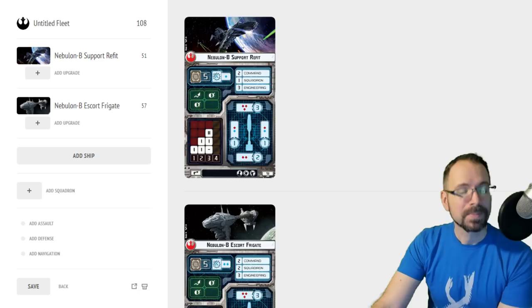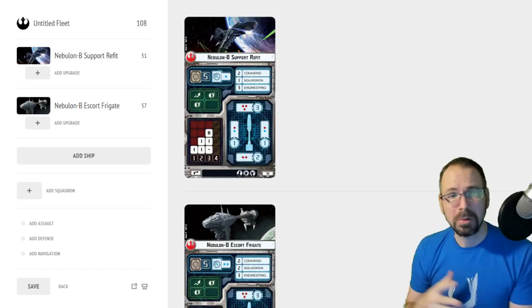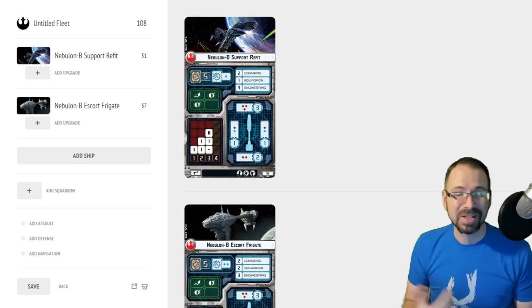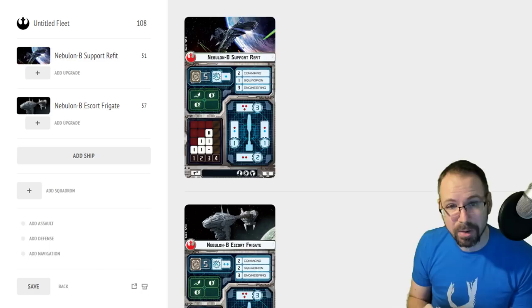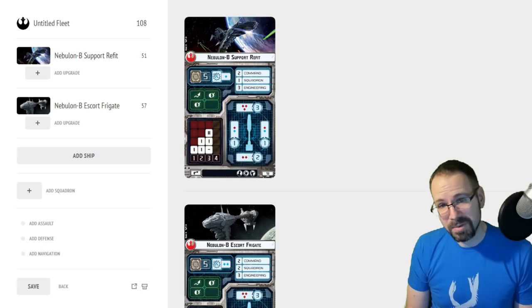So let's talk about the Nebulon B. This ship came with the Core Set. It was one of those ships a lot of people used at first and got kind of sick and tired of because it was pretty weak on the sides and didn't have redirect. People eventually moved on and started playing other ships, and the Nebulon B sank further into very narrow list designs — it was basically Yavaris or bust.